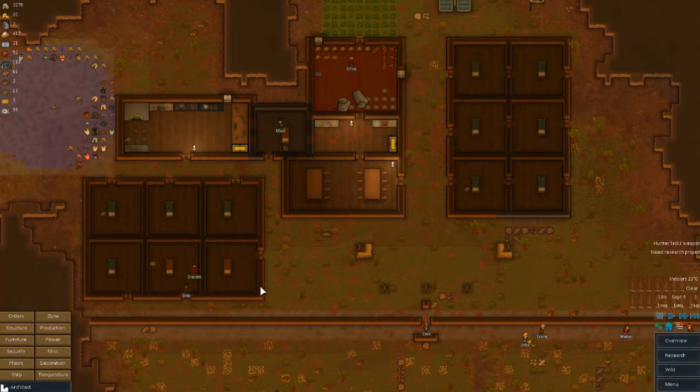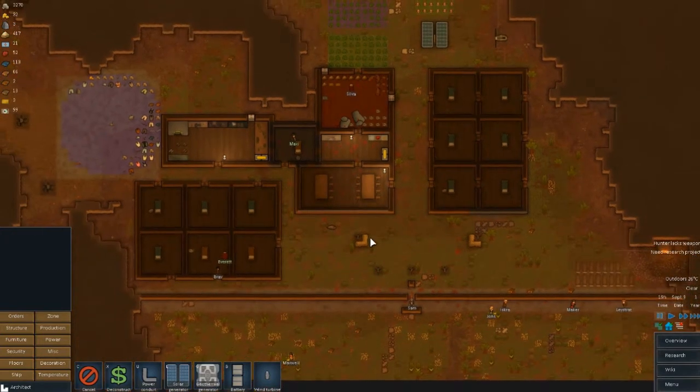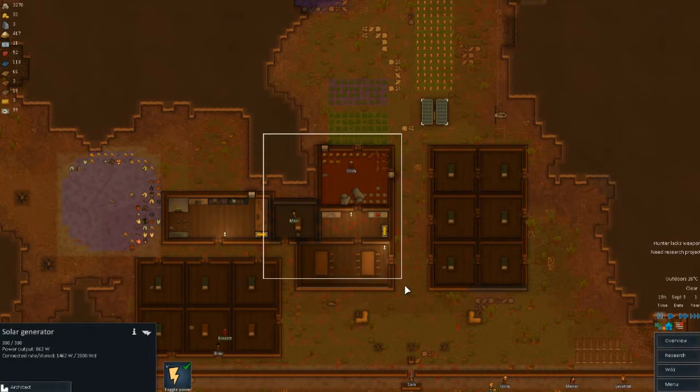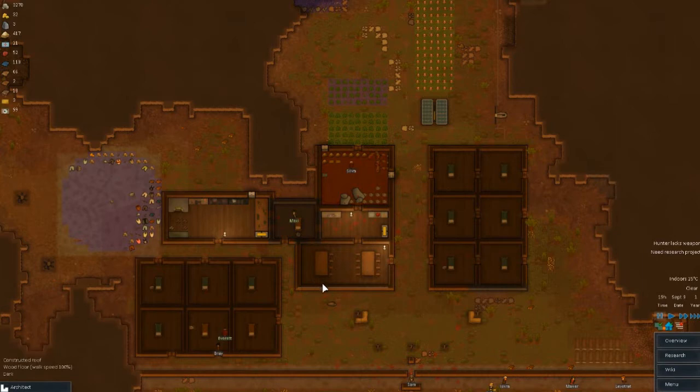Welcome back to RimWorld as we continue on with our little bit of a guide series here. So at this point I want to quickly go over what we've talked about. First of all, start off with a little bit of housing, a little bit of power — you don't need too much. Just either the wind turbine or the solar generator is enough for quite some time. The wind generator is much more reliable, so I usually get that first. Then build yourself a quick refrigerator area leading into a kitchen, leading into a dining area. You want to make sure that's large enough for the future, so make it a little bit larger than you'd think.